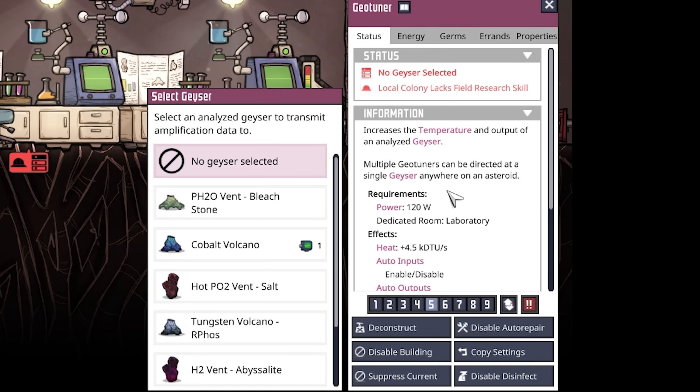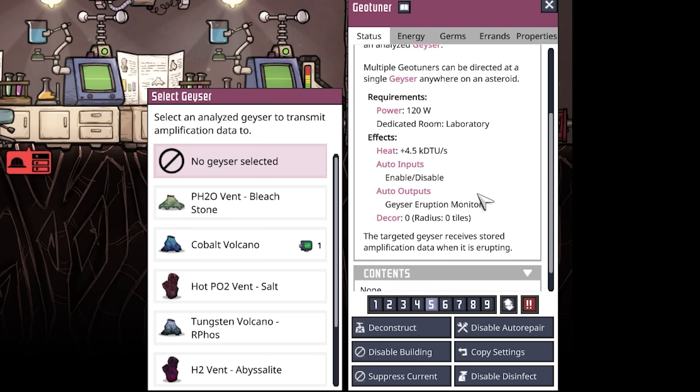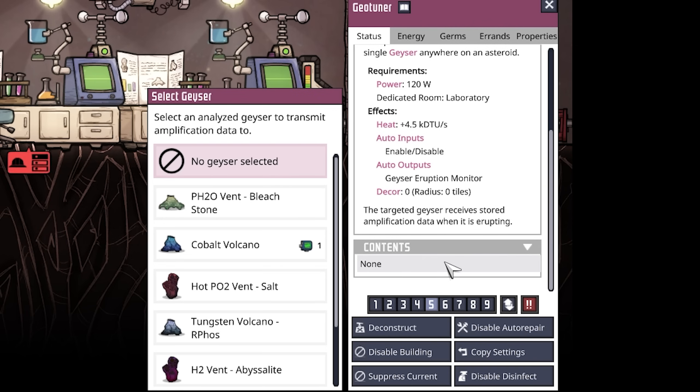Looking at the information tab, we have another requirement: power — 120 watts per geotuner — which really isn't that bad considering you're not going to build this at the beginning of the game but towards the mid or end stage, so power should not be a problem. There is one more thing we need which is an input material; currently we have none, but we will talk about those very shortly.